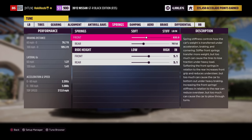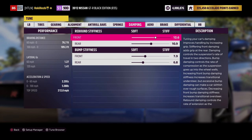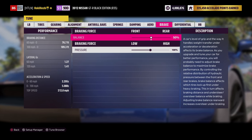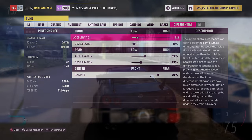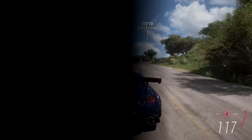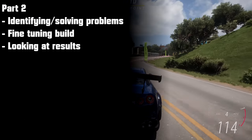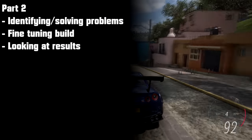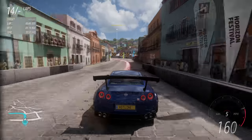Although each car is unique, there are still general improvements that almost always improve handling right away for any car. This is what a base tune is — just covering the tuning basics using general guidelines and quickly getting your car into a more drivable state. Base tunes are just the beginning. In the second part of this video, we'll look at some cars on the road, talk about how to find problems and fix them, and compare the default tune versus a fully tuned car around a test track.